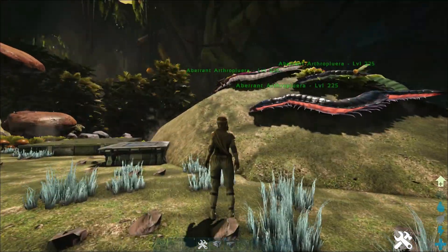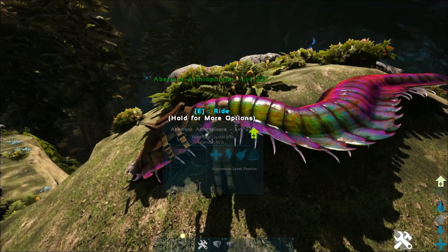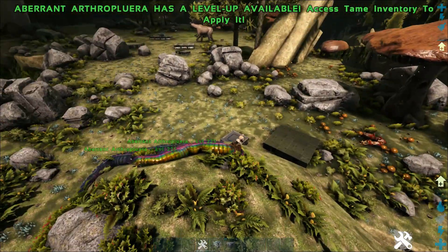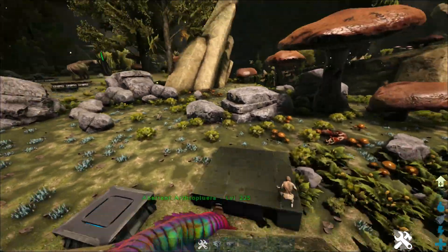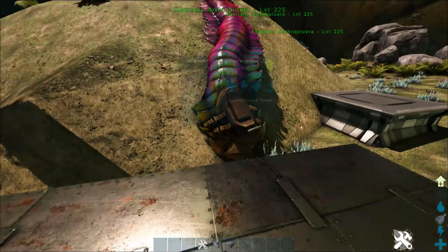But what do you do with these guys? A lot of people are like, they're just annoying. They melt off your armor, which is a fun fact — they are pretty good when it comes to PvP in that regard. However, they do have one really unique ability. Have you ever seen spam like this and thought, I don't want to waste a bunch of C4 on it? You can use Arthropleuras to destroy it.